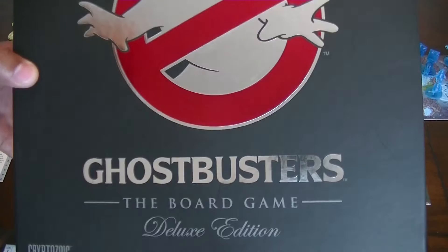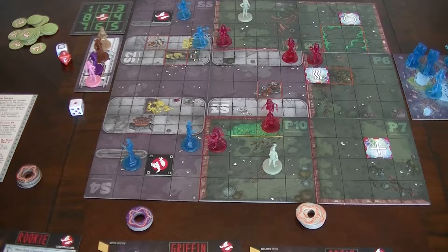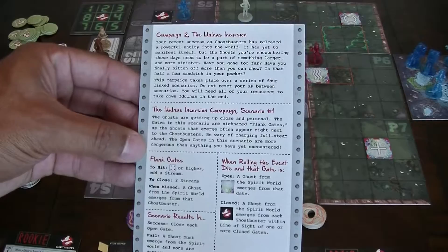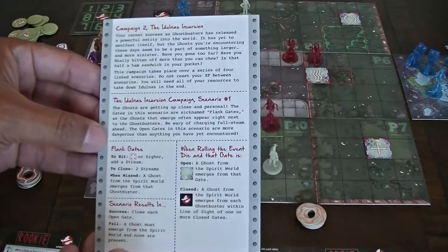Hello. Today we're going to play Ghostbusters the board game. I have everything all set up to get going, but before I get going, I'm going to show you a couple things. First being that I'm going to play Campaign 2, the Adulness Incursion. And this is Scenario 1.